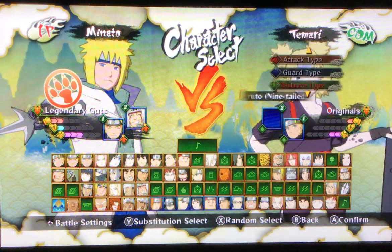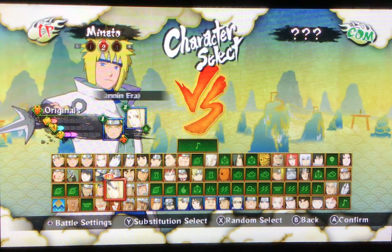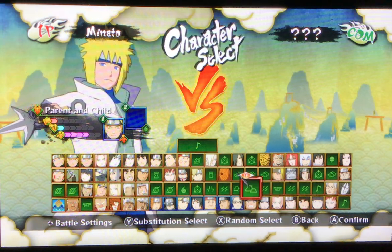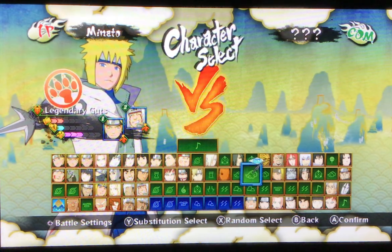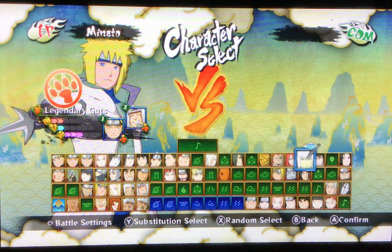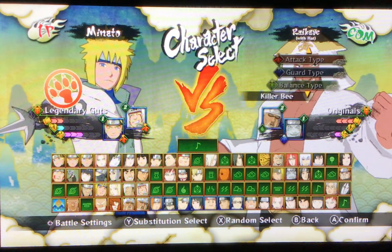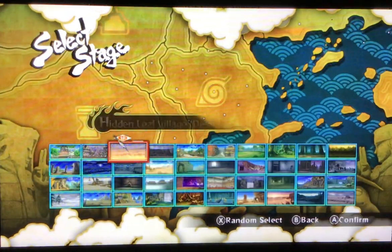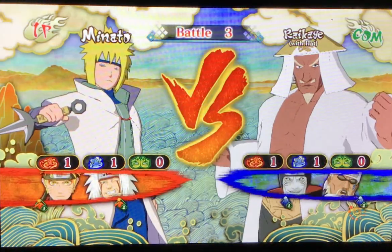Now we're going to have random again. No, no, no — I am not fighting Tamari. Tsunade. I actually ruined it. Got Jiraiya back — I had Jiraiya in attack. Fighting Naruto? Nah. I can fight Rikage easy. Killer B and Kisame. This time I'm going to do one of my favorite maps — the Final Valley Rainy. Let's get into this.